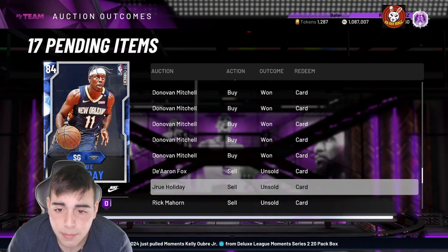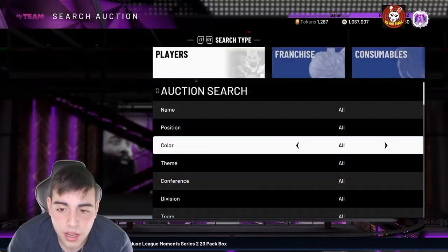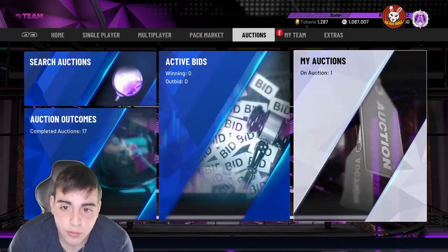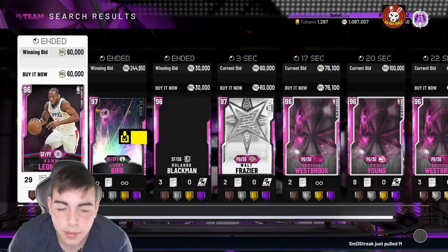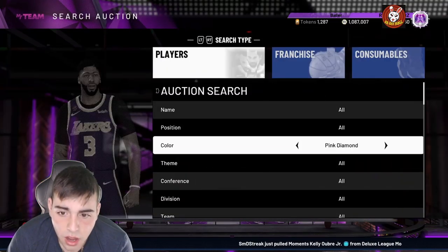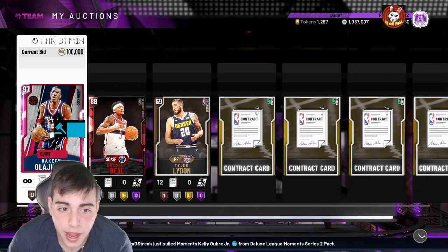The freaking market is crazy right now, only because of the Donovan Mitchells. In the locker code, they dropped the Donovan Mitchell, they dropped the Ben Simmons, and they dropped the free Kobe card — which we don't know what it is yet, it showed a Ruby in the pack. He's not in the game officially yet, but today they are going to drop new content, probably all-star packs and whatnot.